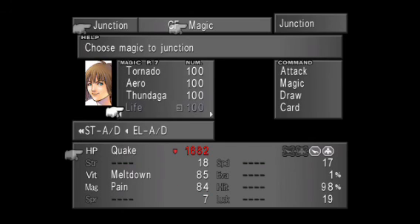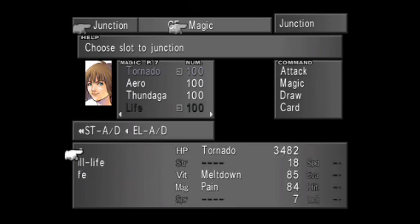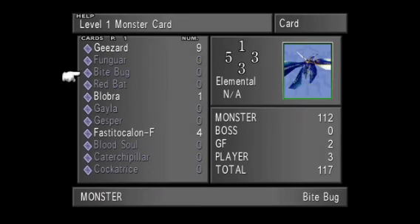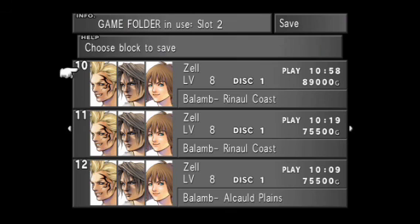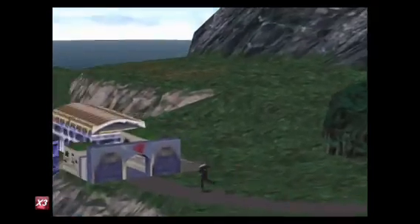The debate is real — I'm wondering whether I should add Tornado or Quake to my HP junction. I'm going to do Tornado because I don't have Strength unlocked yet and it'll give me the most HP boost. That'll be it on this video. Like I said, I'm not going to upload anything else for probably a week or two after the Fable upload. Hopefully everybody has a great morning, evening, and night — I'll catch y'all in about a week or two on the next video where we make our way towards Timber. See you on the next one!